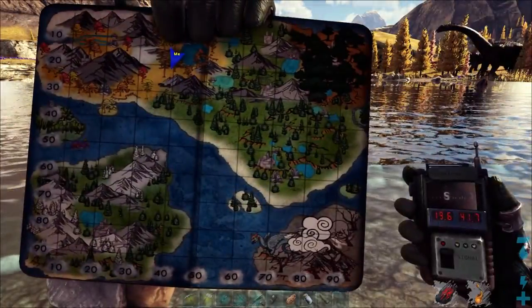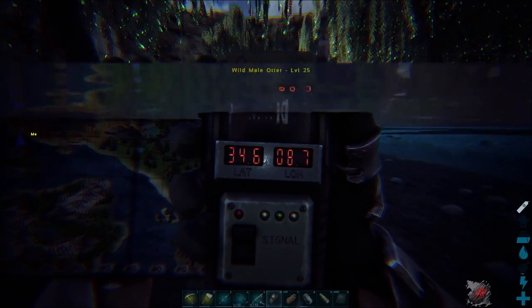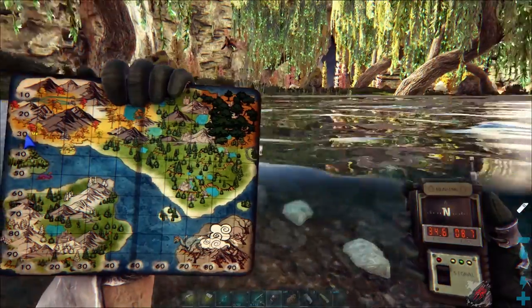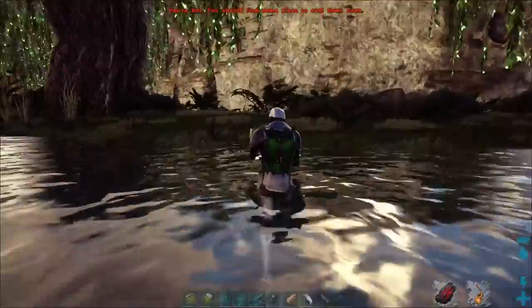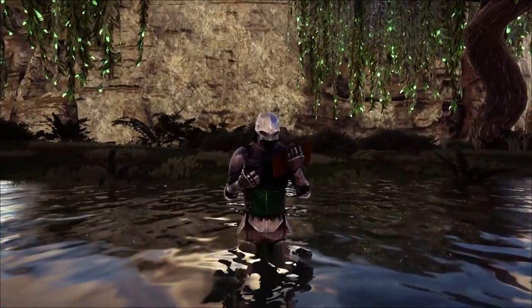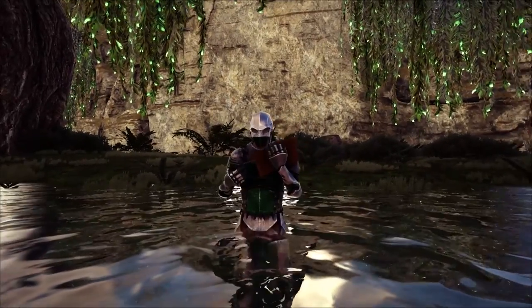We've got another otter over here on Asgard at 34.6 degrees latitude and 8.7 degrees longitude. Hope you found this helpful today! You can find a link to a playlist with other videos showing locations of creatures and resources here on the Fjordor map of Ark Survival Evolved.